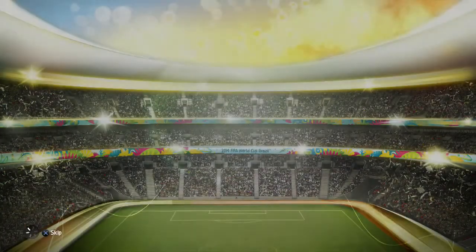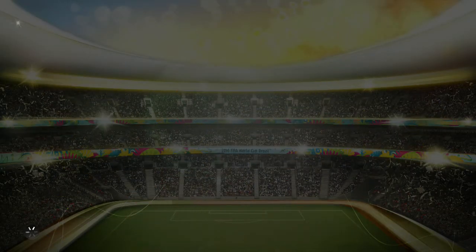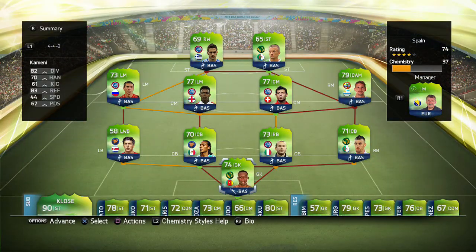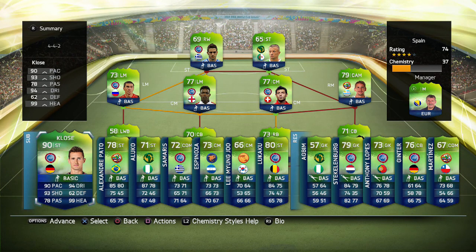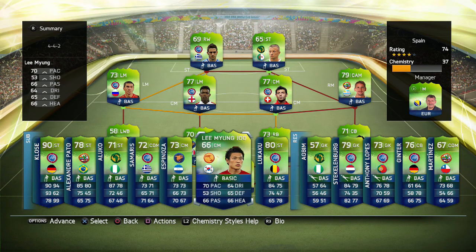I decide to go with Spain, despite them having a bad World Cup this year. You've got to put that behind them and hopefully we get some decent players in this pack. At first no one really stands out at all - we only get 37 chemistry - but then I check the bench and we get Kloster, the 90-rated beast, just sat there waiting to be used.